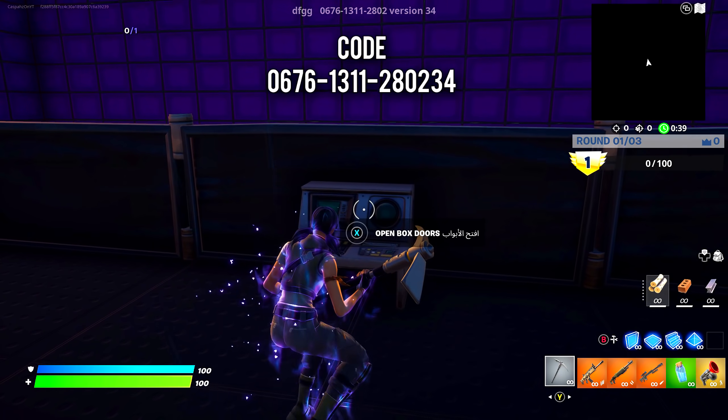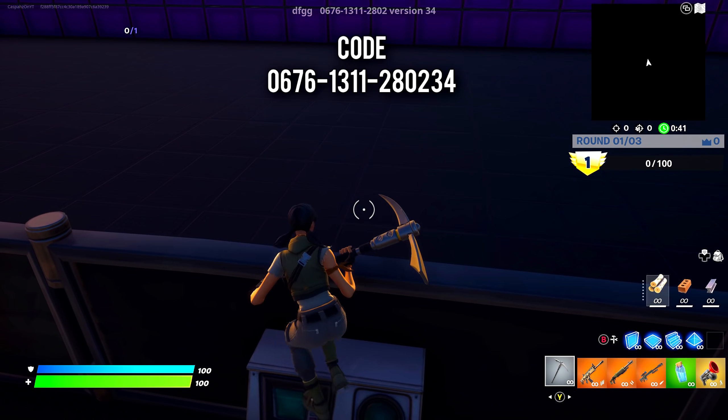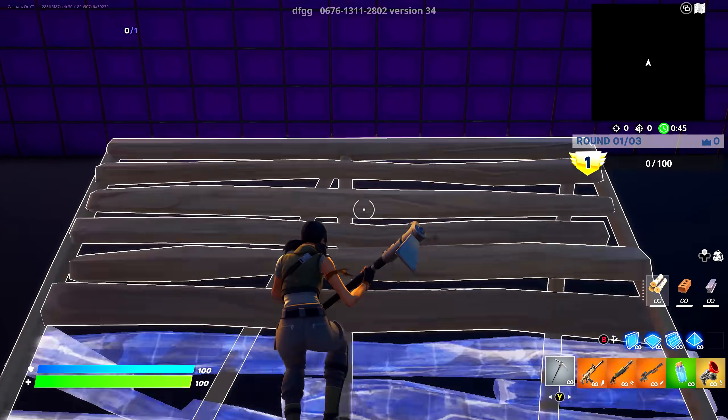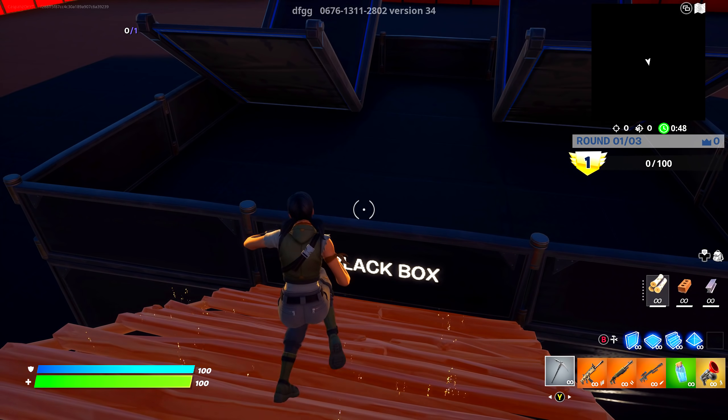Once it loads you in, jump on top of the black box, jump on top of this device and build a staircase just like I do. Once you build a staircase, jump on top of it and do any emote while you're on it. This is going to spawn a secret interact button.